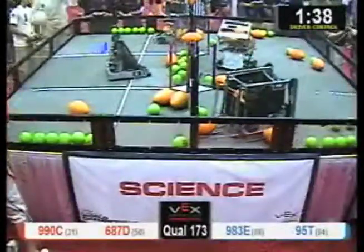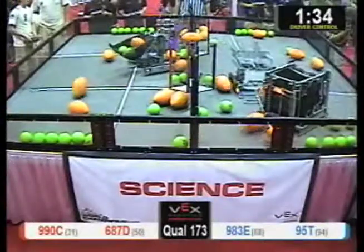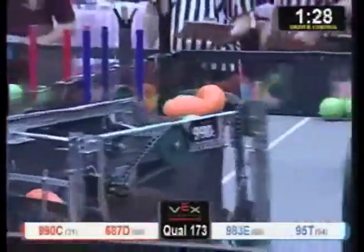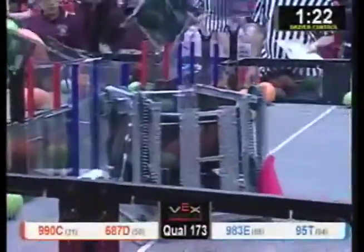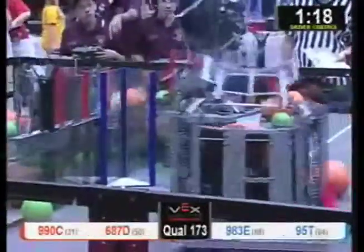Looks like they're trying to reset the field — not necessary, we'll take care of that. 15 points under 680-70, knocks over 15. 95T catches it again, sitting there with eight points. 680-70 finally gets one over off the edge without being intercepted. 680-70 got five points in its top bucket. In the meantime, 990 — that I'm ignoring over here — has four balls in it, getting ready to dunk.